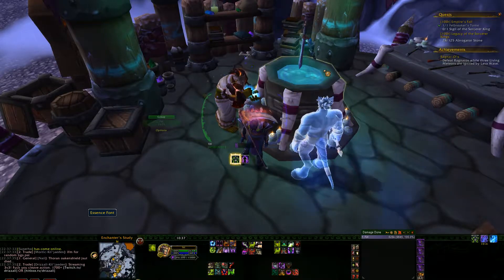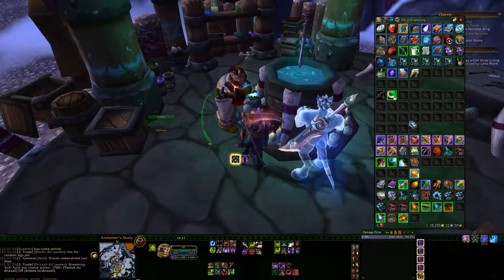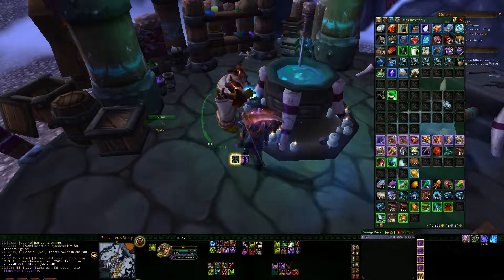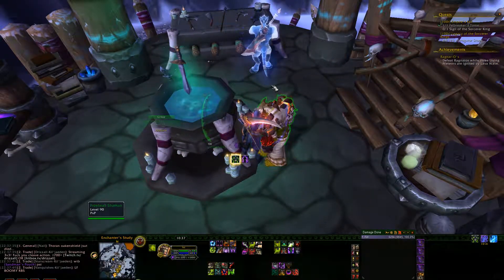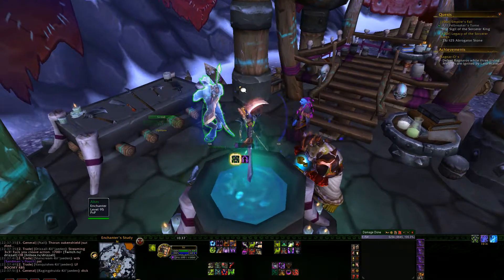First, we're going to work with this. Right in the middle, they already give you an automatic disenchant, so you can disenchant Draenor's gear. Unfortunately, I don't have any, so I won't be able to show you what it does. It'll give you the dust from Draenor and you can enchant your own gear if you don't have Enchanting.